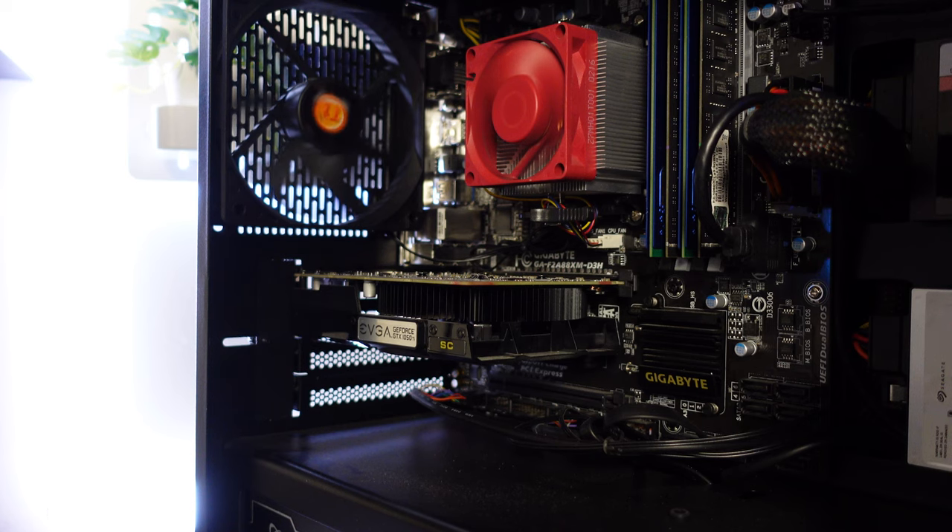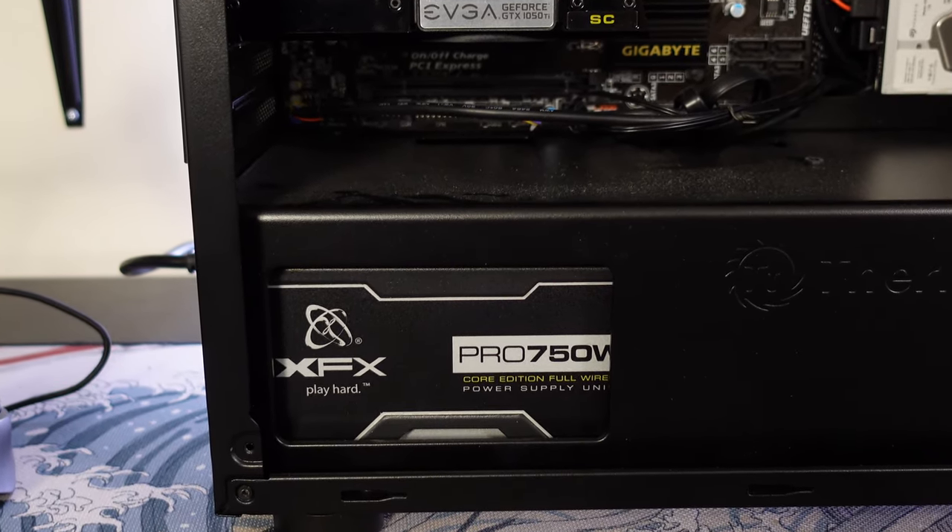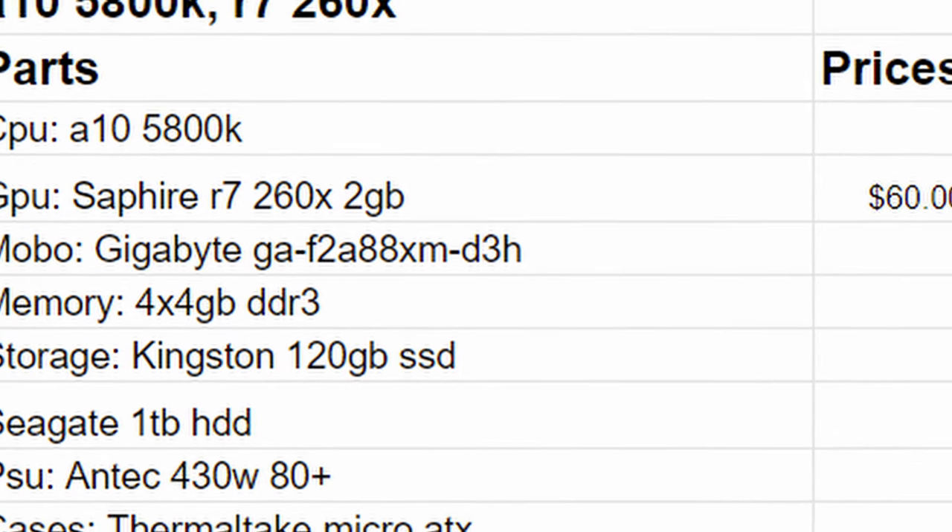Sometime last month I picked up a PC for $50 that had a 1050 Ti and an older AMD CPU. I swapped out the 1050 Ti — valued it at $50 — leaving all other components basically free. It also had a 750-watt 80 Plus Bronze power supply which I swapped for an Antec 430-watt, still 80 Plus rated. Total cost for this PC was around $60 since I only paid for the GPU. I looked up eBay prices — around $280 — so I'm listing it at $280. That's getting posted today.